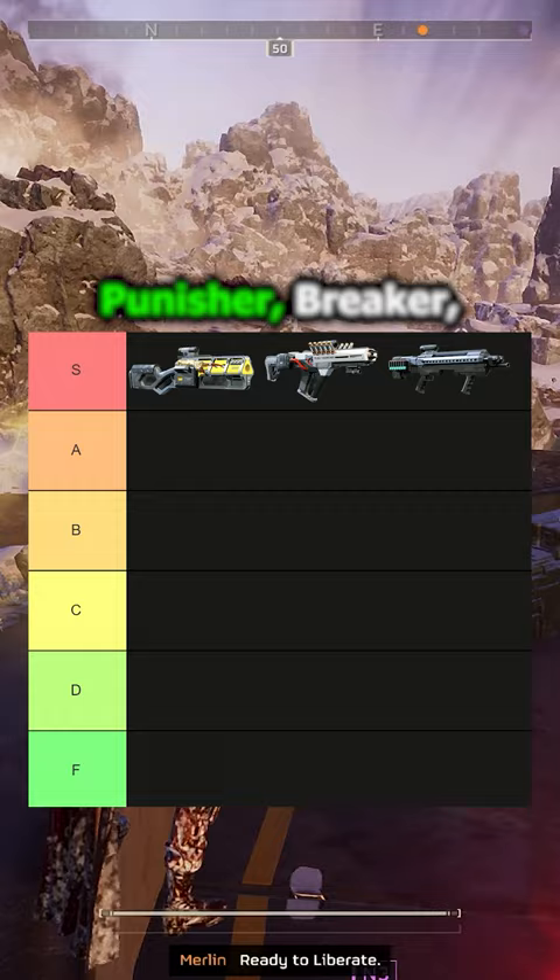Down to the A tier, we have the Punisher, Breaker, Liberator, and Defender SMG. Once again, all are solid options, but I think the Punisher and Breaker are just a step ahead of the others.